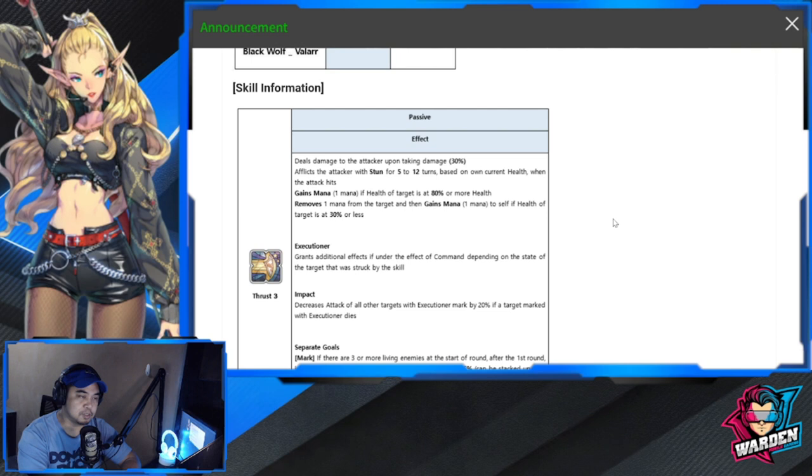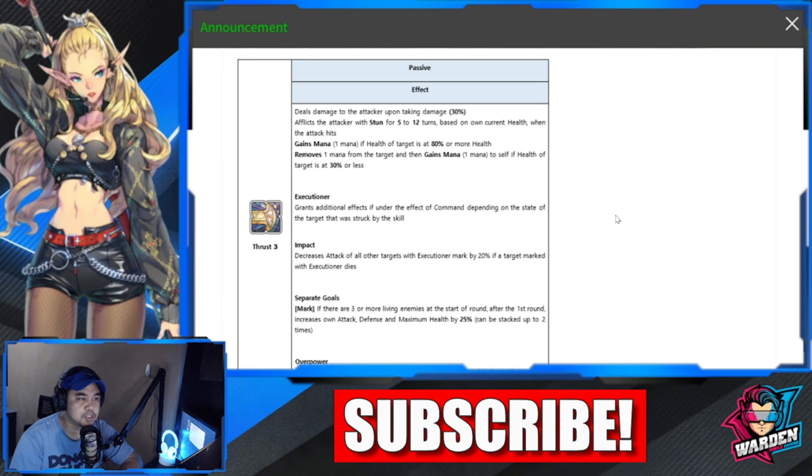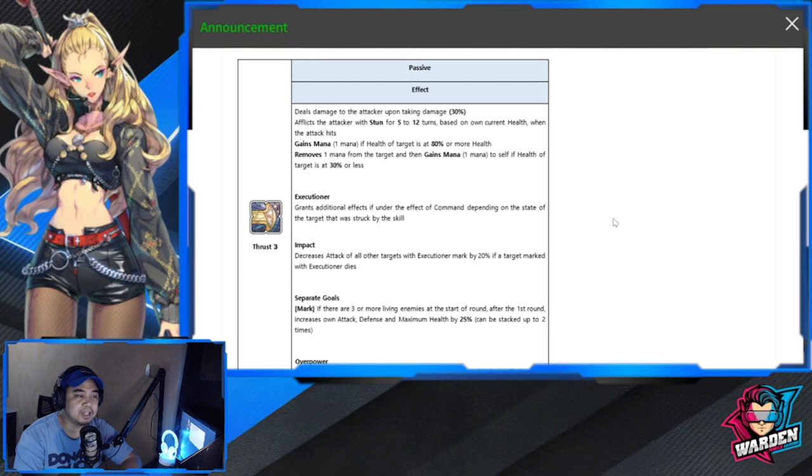For his first passive, he has Thrust 3. This deals damage to the attacker upon taking damage — 30 damage — and afflicts the attacker with stun for 5 to 12 turns based on current health. When the attack hits, he gains mana if the target's health is at 80% or more, and removes one mana from the target. He also gains mana to self if the target's health is at 30% or less.